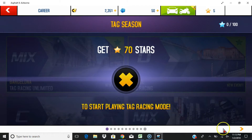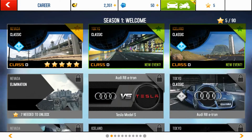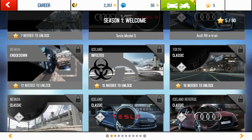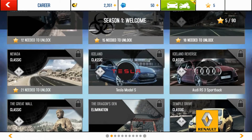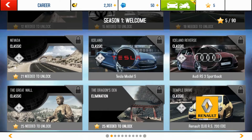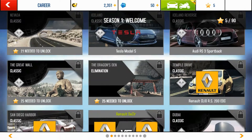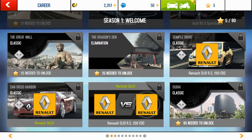Career — I'll go right. Tokyo Classic in class D. You need stars to unlock these all. There's Nevada, Tokyo, and Iceland, all classic. There's Nevada Elimination, Versus — you have to have either the Audi R8 e-tron or Tesla Model S. Then there's Tokyo Classic, Nevada Knocked Down, Iceland Infected, and there are a lot of Tokyo Classics, Nevada Classic, Iceland Classic using only a Tesla, Iceland Reverse Classic, using only an Audi RS 3 Sportback, The Great Wall Classic, The Dragon's Den Elimination, Temple Drive Classic using only a Renault, San Diego Harbor Classic, Versus another Renault, and Dubai Classic. So that's a lot.